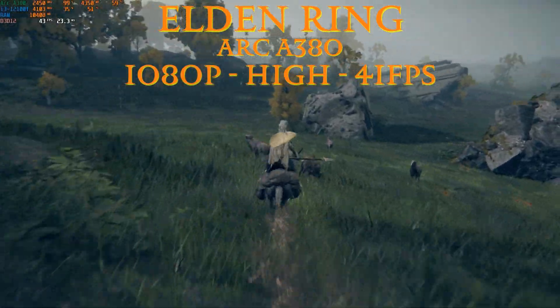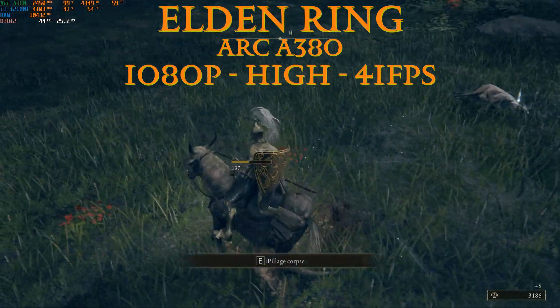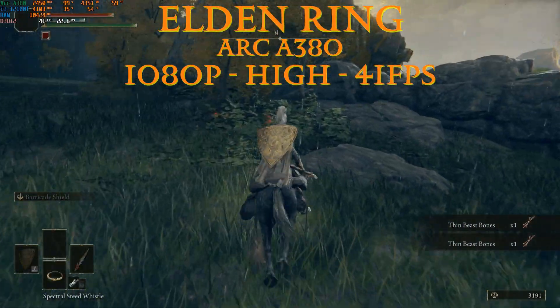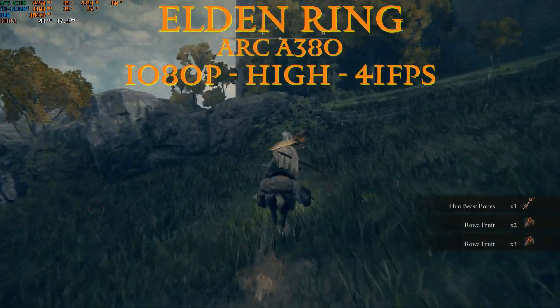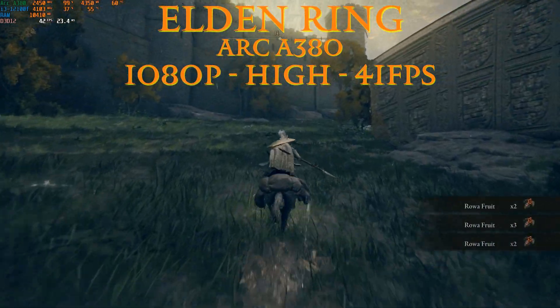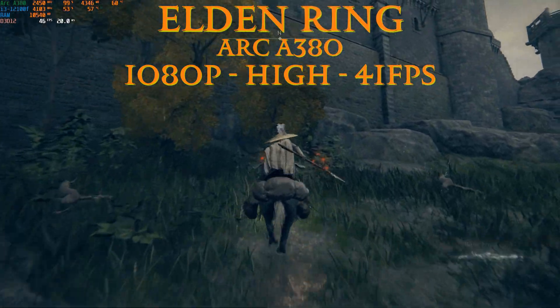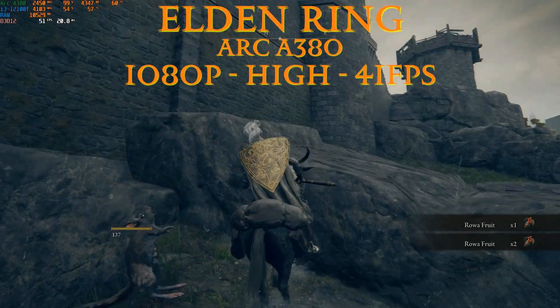Still with the A380 but pushing to high settings instead of medium, we get an average of 41 fps — still highly playable. I encountered quite a few stutters at the start, but I think it's just loading shaders or assets. I'm not sure why Intel GPUs take a while to load those assets before gameplay smooths out. The GPU is pegged at 99%, and we're only using 4.3 GB of VRAM out of the 6 GB available.